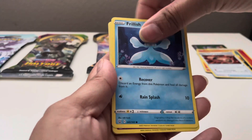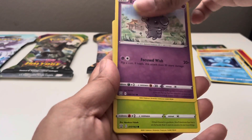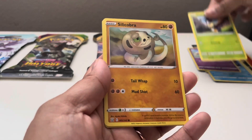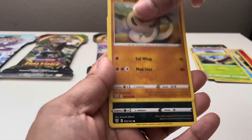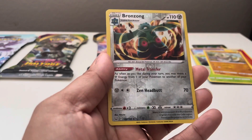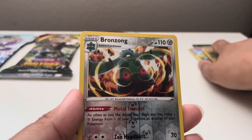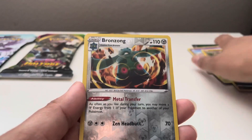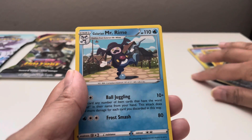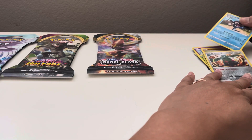We got a trainer: Single Strike Scroll of Scorn. Got Foolish, Espurr, Lileep, Silicobra. Houndour — oh, we got a reverse holo here! We got the Bronzong. Last one we have Galarian Mr. Rime. Not bad on that with the reverse.